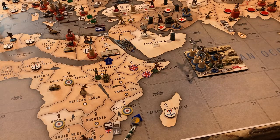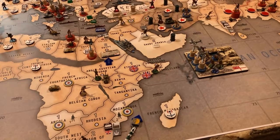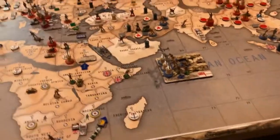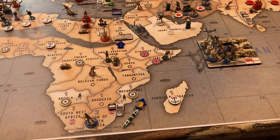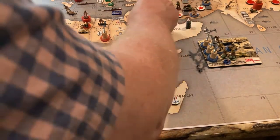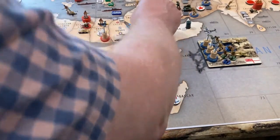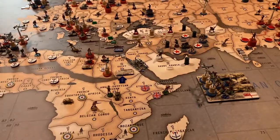They'll join the guys who are in Egypt. The South African transport in sea zone 71 will go up to sea zone 81 and join the rest of the Allied fleet there, along with the neutral Vichy destroyer.